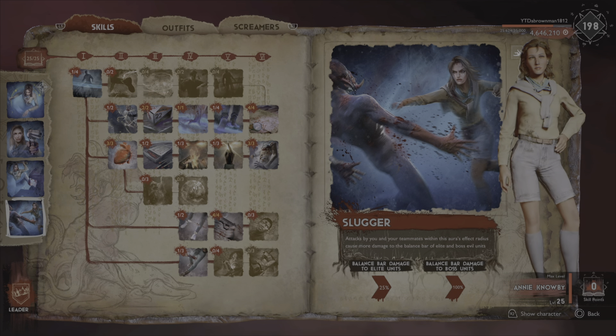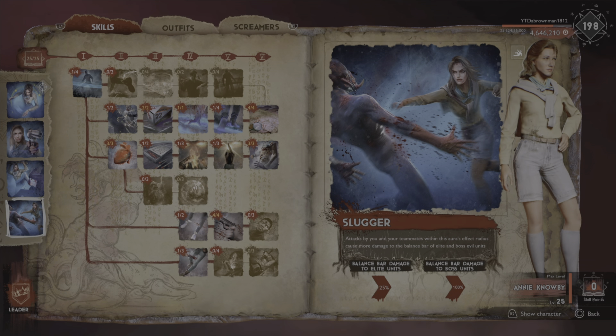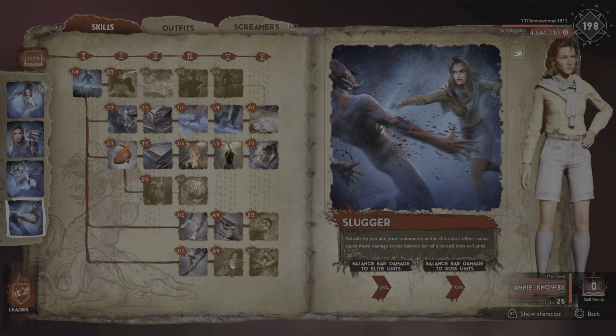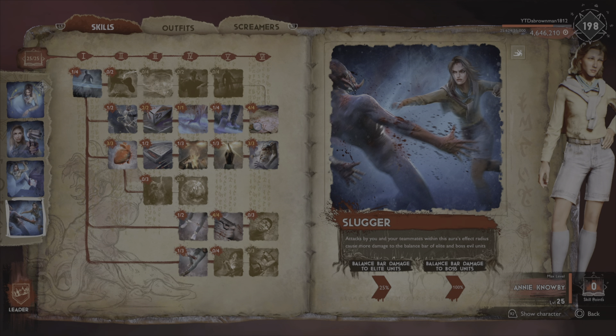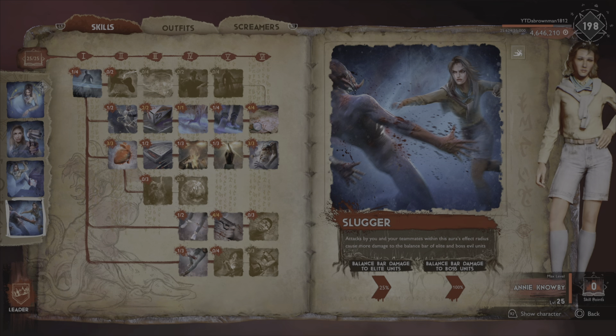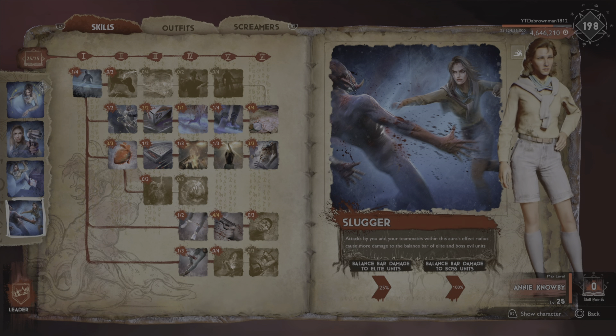She's a leader so pretty much everything is aura-based — 25% for elites, 100% for bosses. Annie Knowby specializes in increasing range damage and increasing balance bar damage. To me she is the best leader in the game because she actually counters possessed units to a certain degree and helps defend the book by increasing balance bar damage.